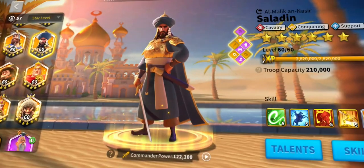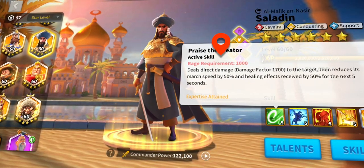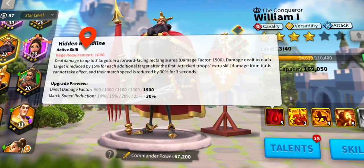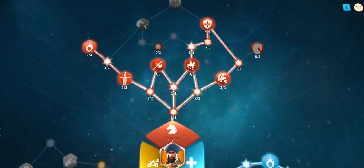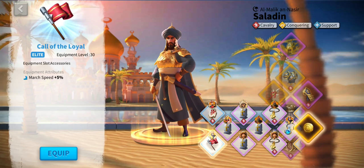Buffs and debuffs from active skills are not stackable — they just get replaced by the higher value one. However, passive skills, talents from the talent tree, and buffs from equipment can be stacked. This means we can have several buffs affecting the same stat, as long as those are coming from a passive skill, talent tree, or equipment.